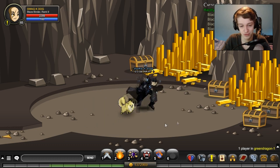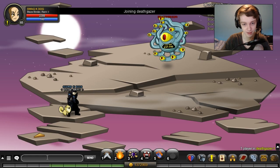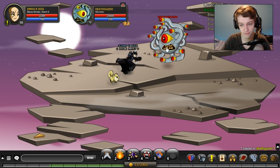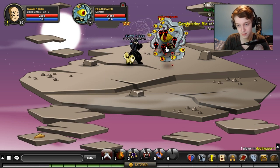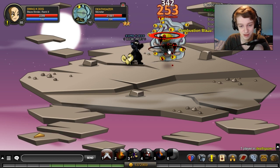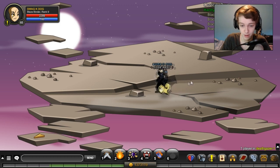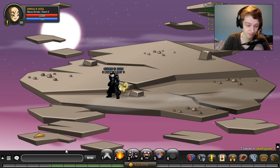We got the drop from the dragon. Now we need to slash join Death Gazer. Here is the second-to-last piece that we need. Once we get this guy's drop we can move on to the next one. All right, now that we're done fighting the death gazer and got the drop from that, we move on.